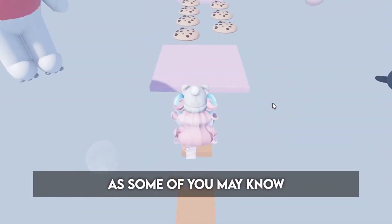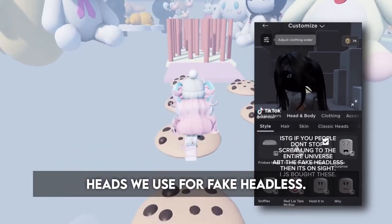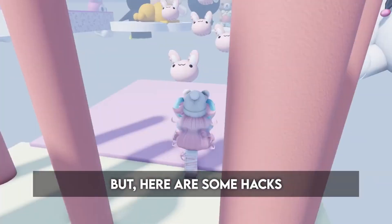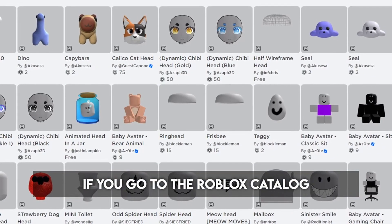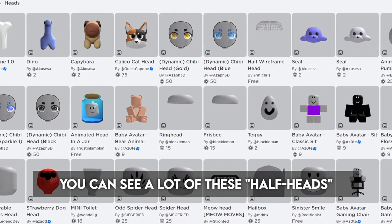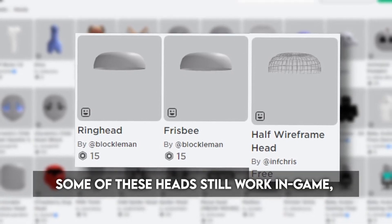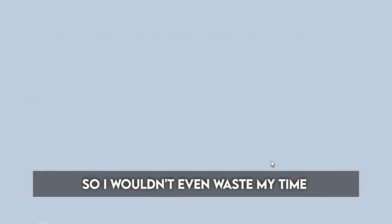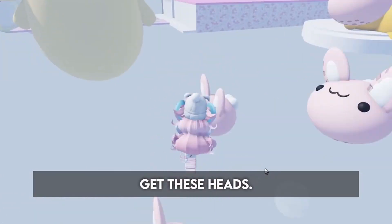As some of you may know, Roblox has been deleting some of the heads we use for fake headless, and they do not work anymore, not even in-game. But here are some hacks that still work even in-game. If you go to the Roblox catalog, go to heads, and sort by recently created, you can see a lot of these half heads. Some of these heads still work in-game, but Roblox always takes these heads out of the catalog, so I wouldn't waste my time getting them. But if you don't mind, get these heads - I'll link them below.